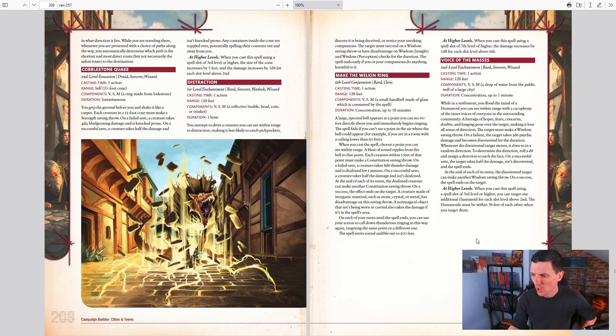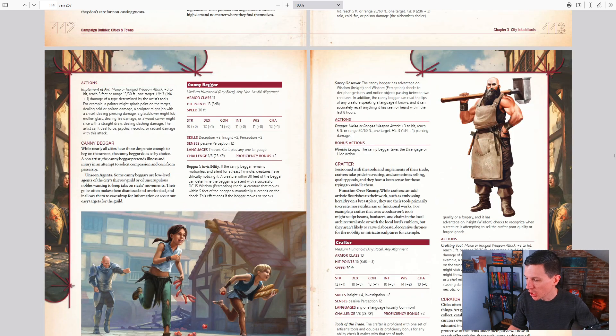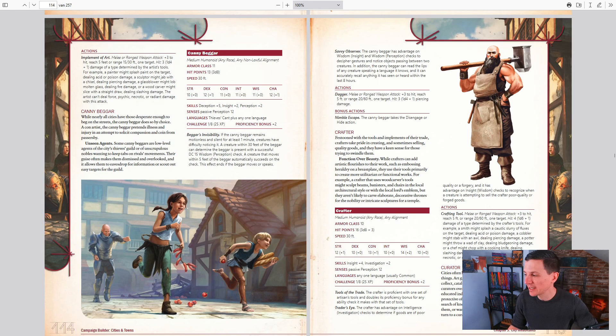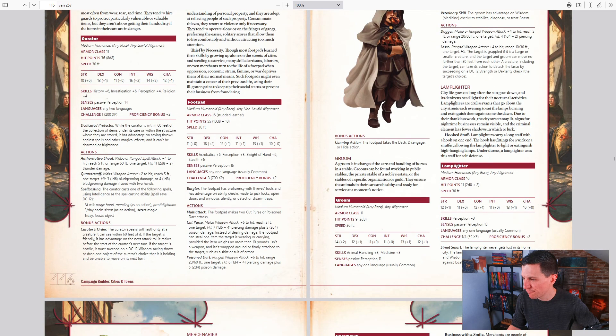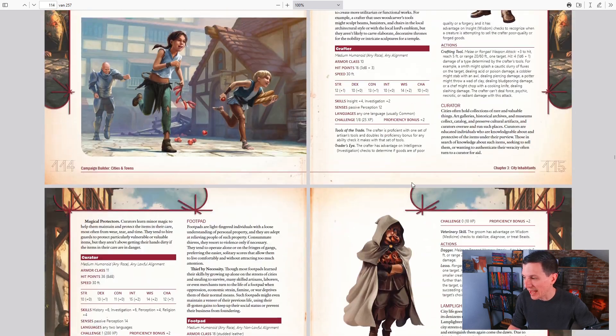There are new spells in here — all kinds of spells. Cobblestone Quake, for example — there's a bunch of tiles that could just come up from the earth. There are also city inhabitants and monsters. Yes, there are even a few monsters in this book that could crawl through a city, like a bookworm. The city inhabitants are a bunch of people you could encounter as a player or run as a game master: an alchemist, an artist, a gandy beggar — basically not a poor person but someone acting poor to get free money — a crafter, a curator, a lamplighter. All of those come with a stat block.